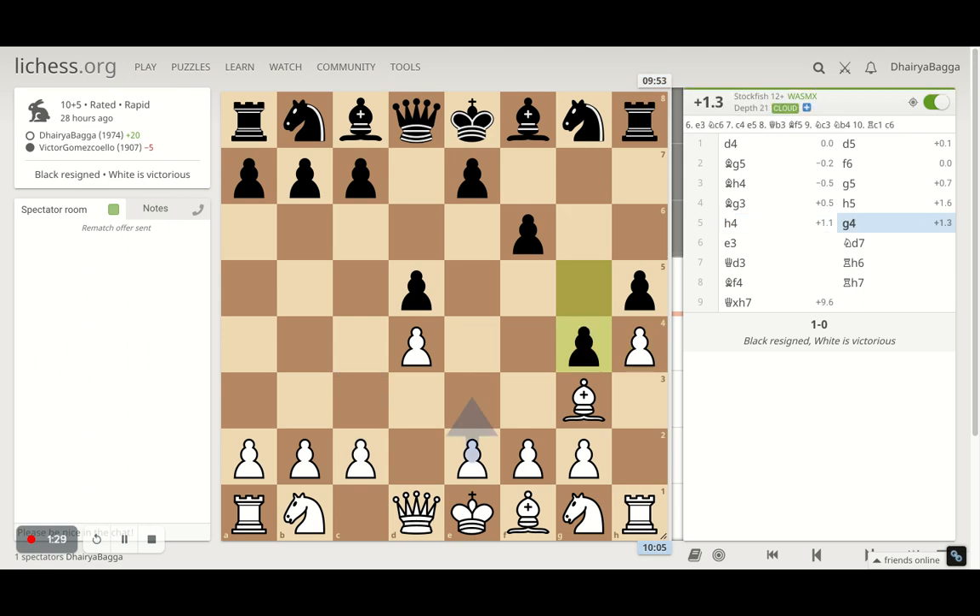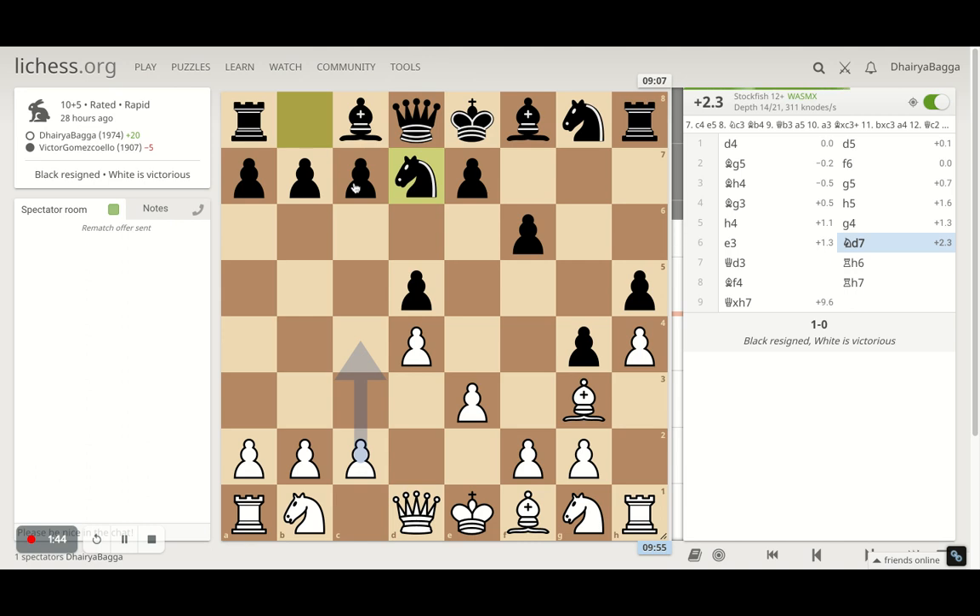The opponent plays g4 and I went with e3, trying to solidify the center. This is a nice pawn chain, and my bishop is in between, eyeing the wonderful diagonal towards c7. Then my opponent plays knight to d7, and I can respond with c4, trying to break open the center straight away.